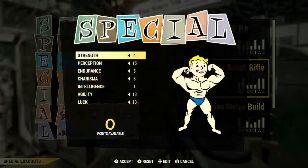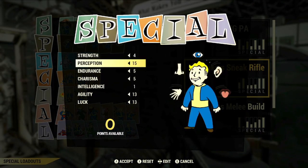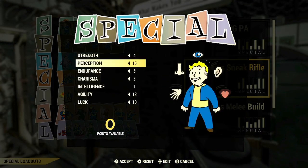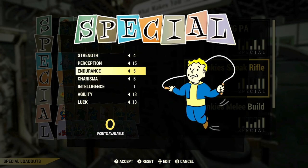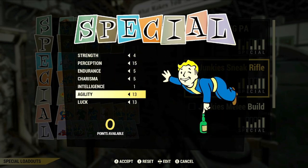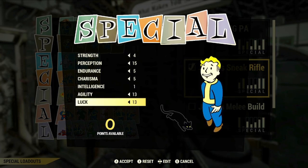Your special points, once you have those legendary perk cards maxed out, will need to look like this: 4 points allocated to Strength, 15 into Perception, 5 into Endurance, 5 into Charisma, 1 into Intelligence, 13 into Agility, and 13 into Luck.